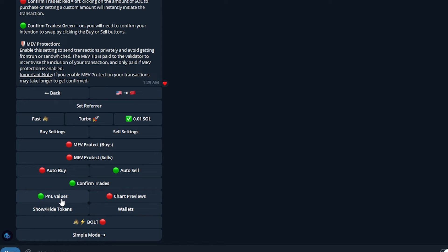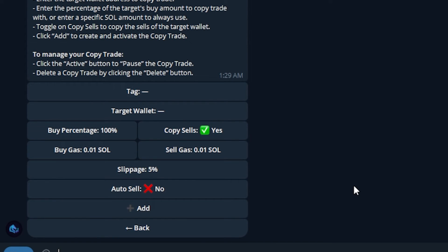PnL Values is super important — I want to see how much money I'm making or losing to help me decide whether to sell or hold a little longer, so I always recommend keeping that on. Chart Previews depends on your setup — my Telegram is never really full screen, so if chart previews is on, the chart takes away from my profit and loss display, making it harder to quickly tell how well I'm doing. I have this turned off. Wallet is self-explanatory — make sure you set up your wallet and send some SOL into it to start trading.